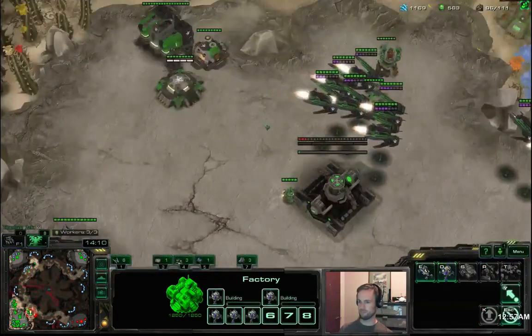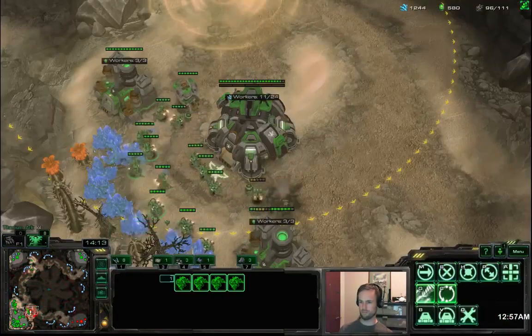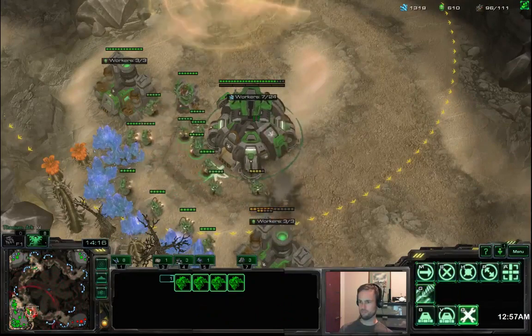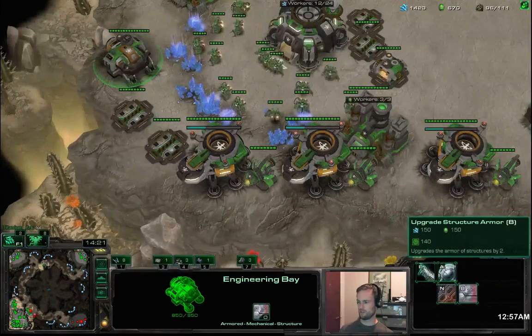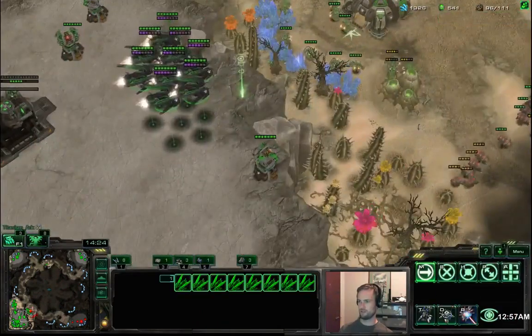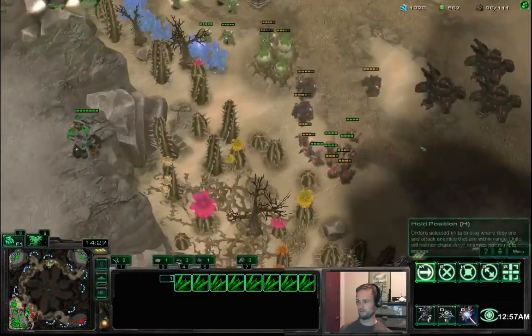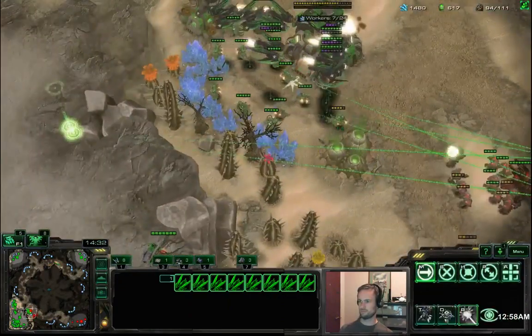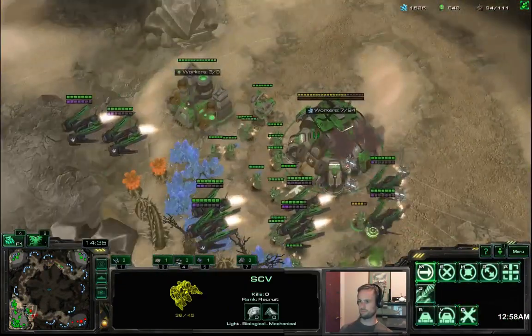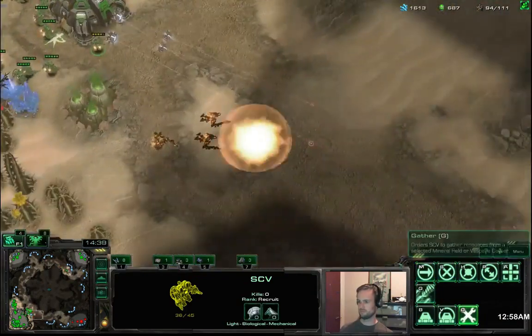Getting that widow mine production going. With widow mines I like to spread them all over the map almost like creep spread — one scan apart from each other. It gives you really good map vision, and typically the worst case is they launch, kill a marine, and your opponent scans and kills a widow mine. So you get a marine and cost your opponent one less MULE for every widow mine, plus you get lots of map vision.